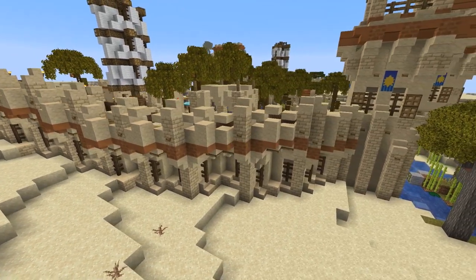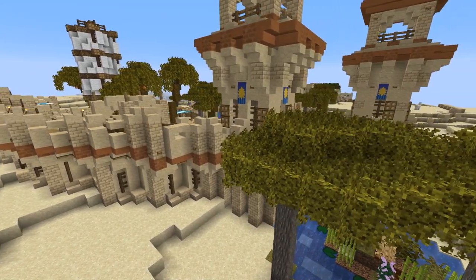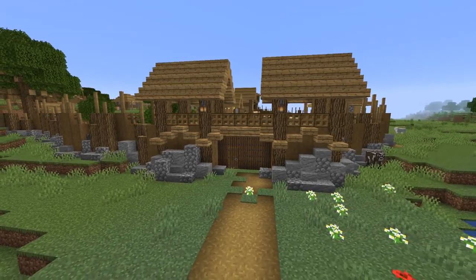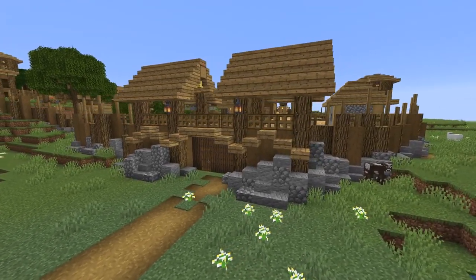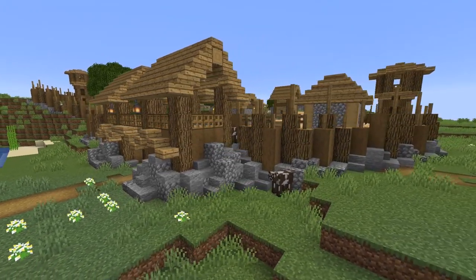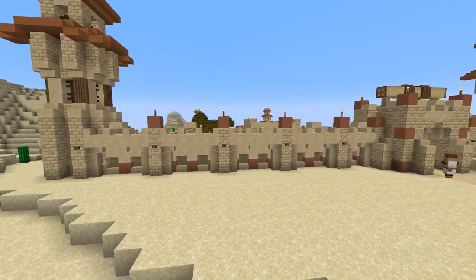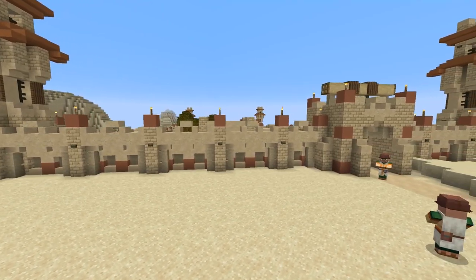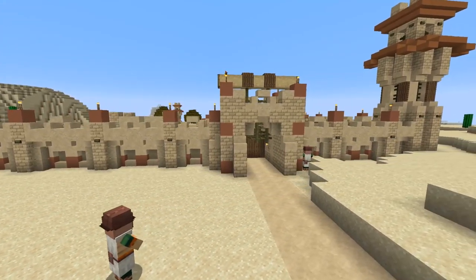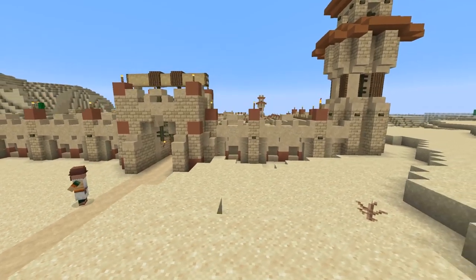I think they all look awesome and I've been using basically every single one of them inside my own survival world at one point or another. Looking at the new update, there are a lot of people starting out fresh worlds who don't quite have access to all these different resources. So what I want to do today is take on the challenge of looking at quite a few different wall designs that would be about four to five blocks tall, with the gatehouse or gate entrance area being a bit taller.